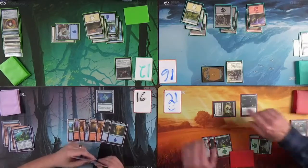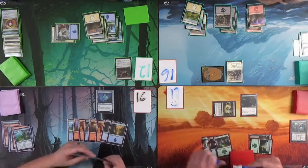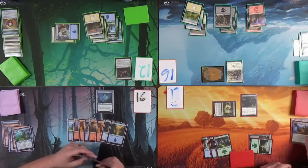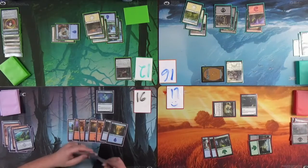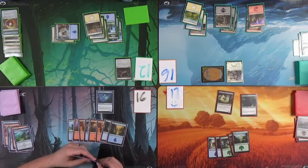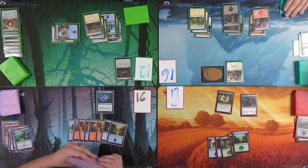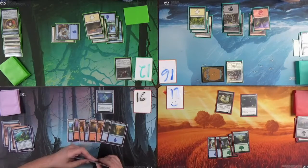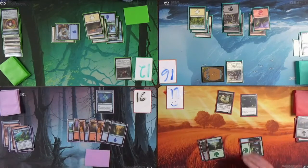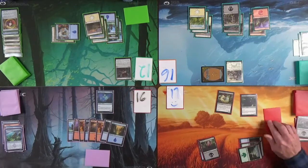I know I'm gonna lose the trade and that's fine — 17 is mill. I need to get the trade in, Greg. There's lifelink too. My angel doesn't have lifelink — that'd be great if it did. Poor land — I could have used a couple of them. Jace's Phantasm — yeah, that'd be great. That's why I had to get rid of that earlier.